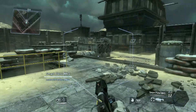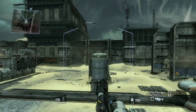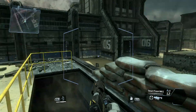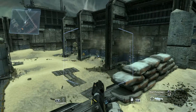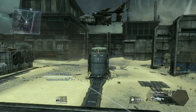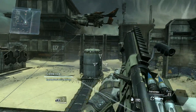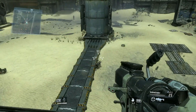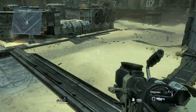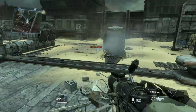'Combat scenario initialized. Destroy all opposition in the area.' Wow! 'Your mini map is located in the upper left corner of your AR display. Look for the small dots on your mini map to find all the enemy troops.' You guys are going down! You want some too?